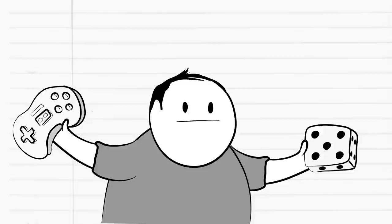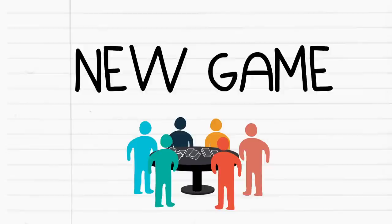Hi there, my name is Matthew Inman, I make the Oatmeal, and this is Alon Lee, he makes games. We're the creators of Exploding Kittens. And today, I'm here to tell you about our new game, Throw Throw Burrito.